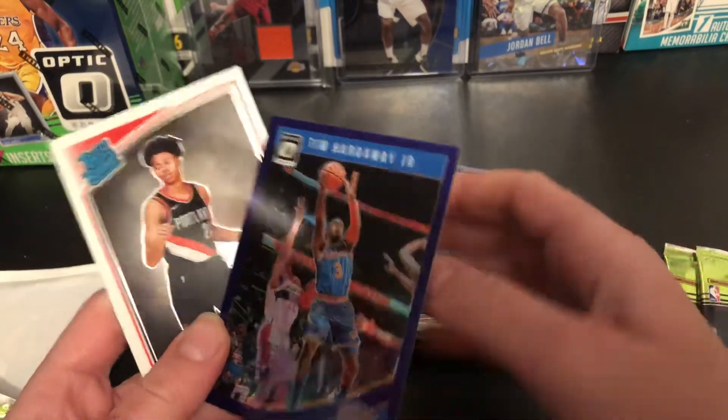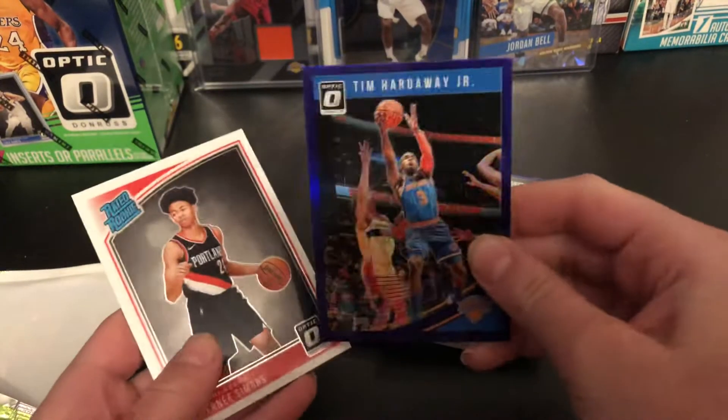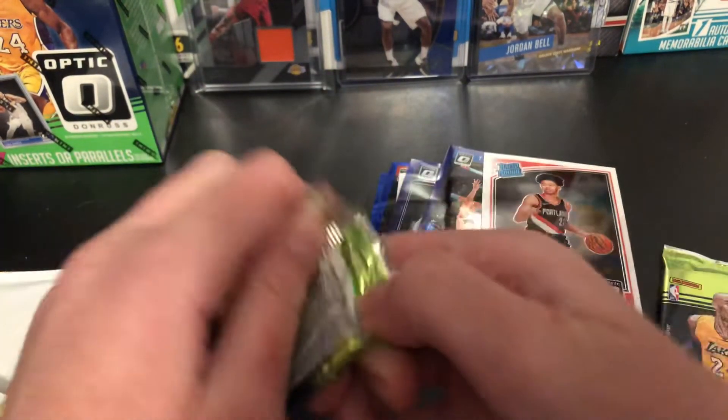Might be willing to trade that. And Tim Hardaway Jr. — thought this might be numbered, but that's fine. Purple prism, super sweet. And Anthony Simmons — he's a decent rookie. Wow, we did get an auto from that, which is pretty sweet — from a non-guaranteed auto product.